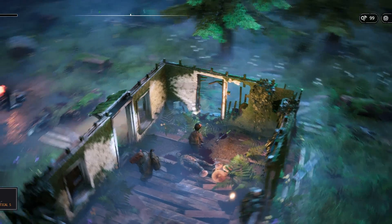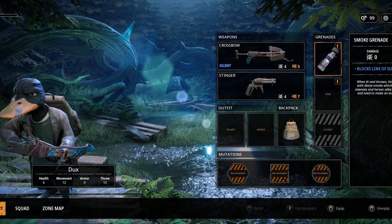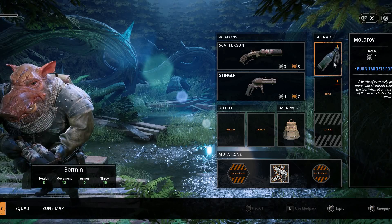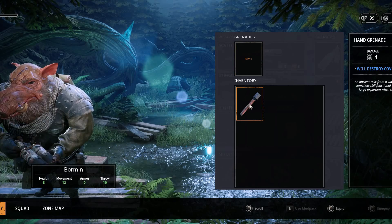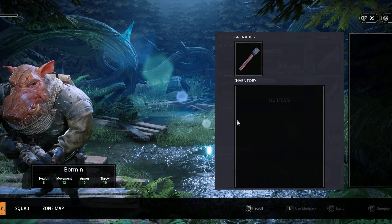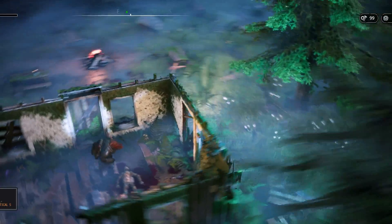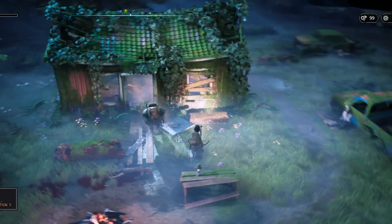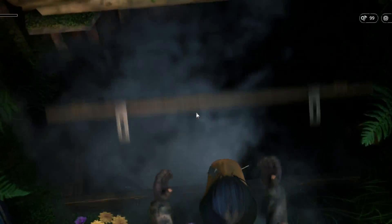Here I managed to find a hand grenade that I should equip right away. So far we have a smoke grenade equipped, and if I switch to Bormin, he has a normal grenade — he has a second slot for items, and I'll equip a normal grenade there. We also have a chest here that we can open — in chests we often get the most interesting items.